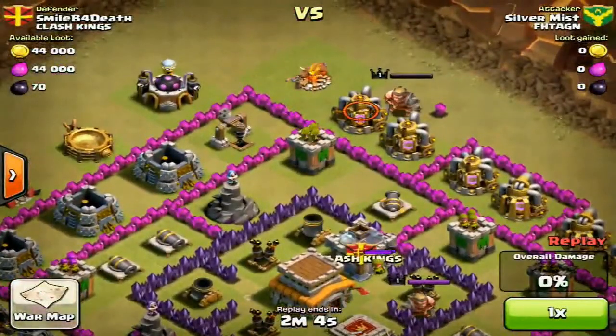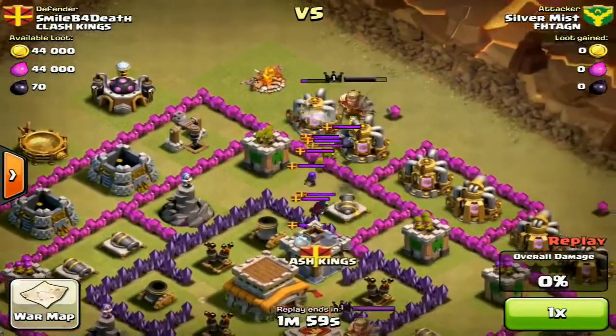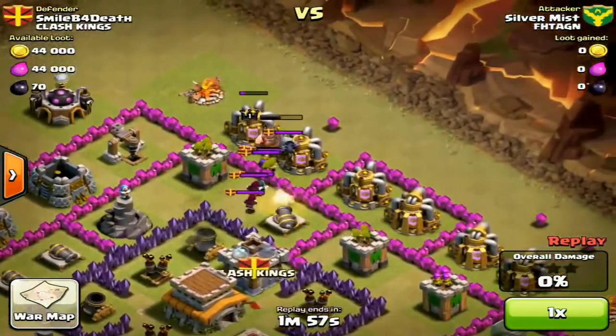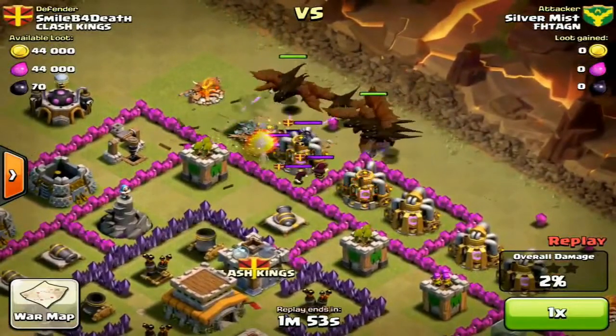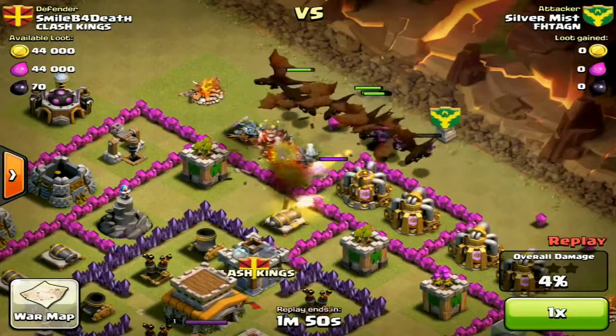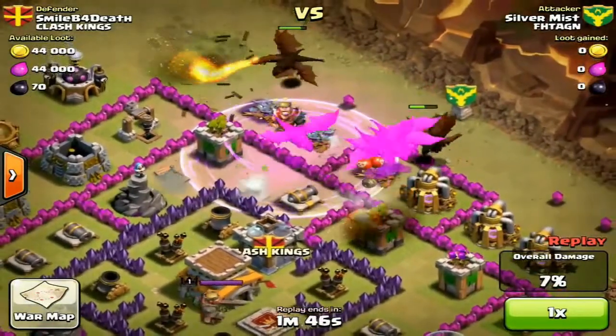Don't be discouraged to use dragons — get your elixir, max them out on Town Hall 8. You will definitely use them in clan wars if you guys aren't using them now. I strongly suggest use dragons in clan wars. Used correctly, they are so deadly.